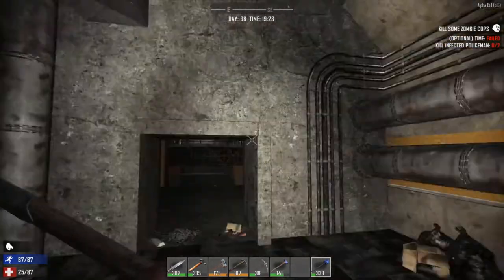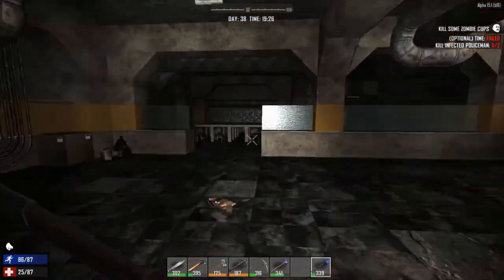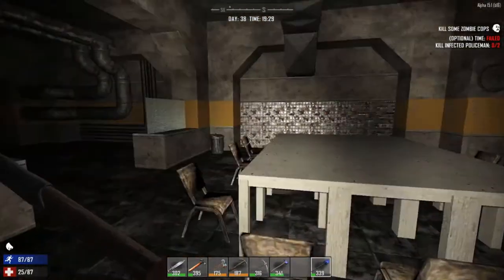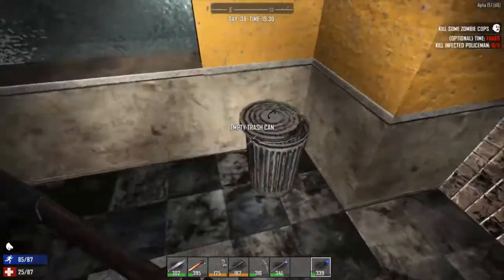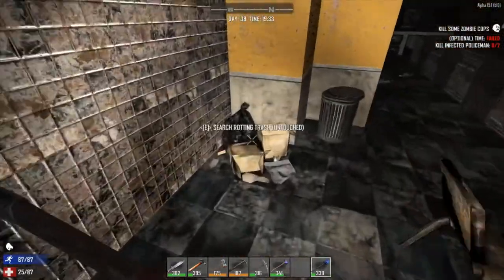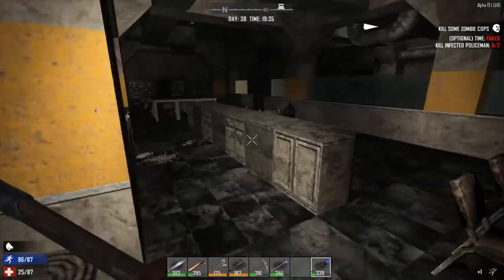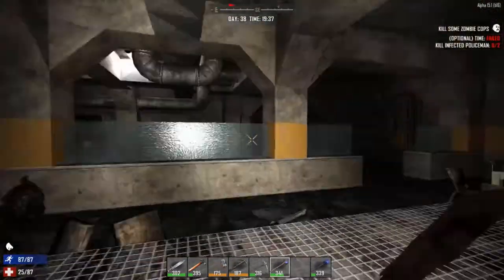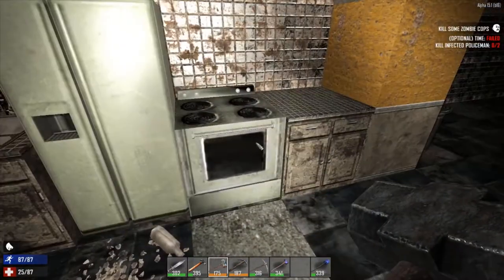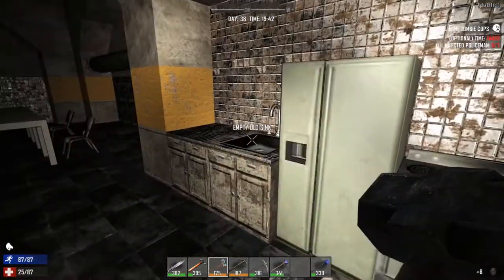More cardboard boxes, scrap iron, mechanical parts, electrical parts for days down here. There's a table - I don't know if I really searched around this table. I should take the chairs though, scrap them down, get some wood. You can hear the zombie. And that's one of the reasons why I didn't make our base down here. Unless that's from upstairs.